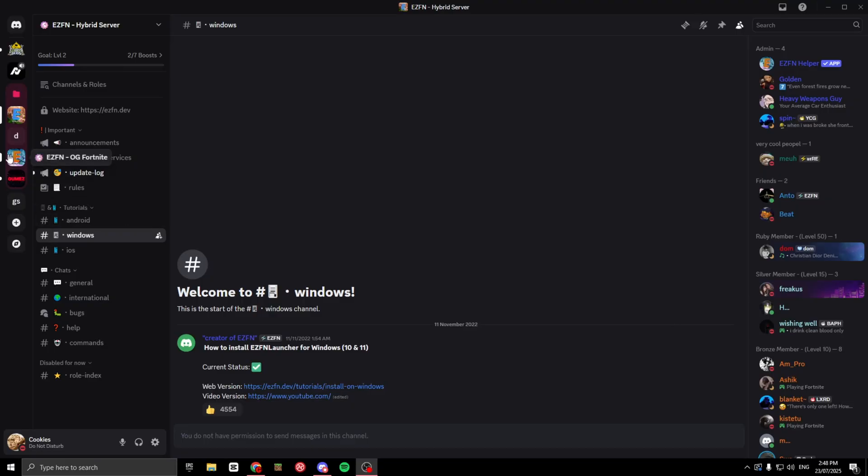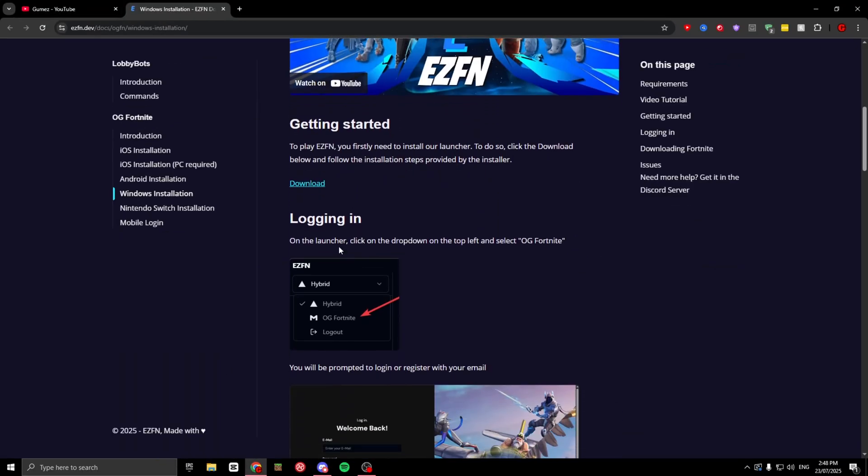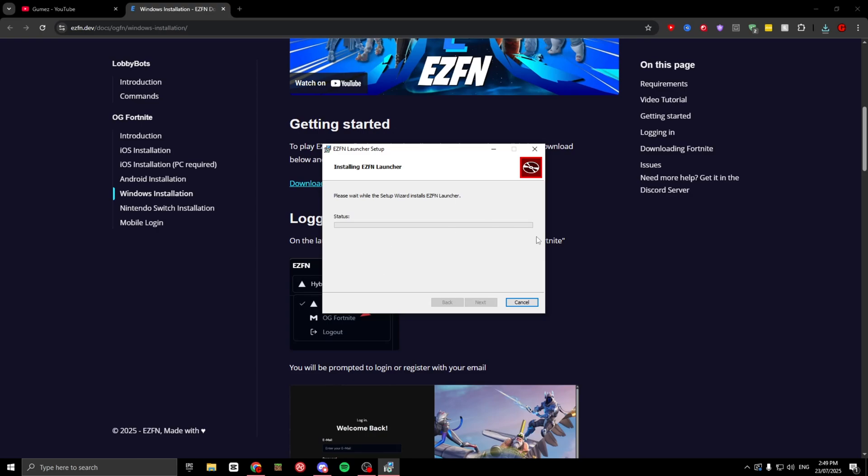First thing you want to do is go to either a Hybrid or OG Fortnite Discord for EZFN — I'll leave a link in the description. Just click on the download. You'll scroll down, see the getting started section, press download, and then set up the whole installation once you've downloaded it.